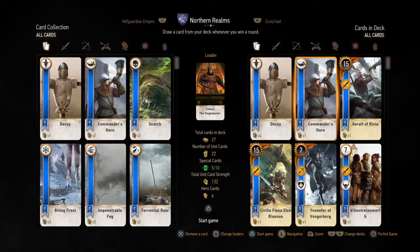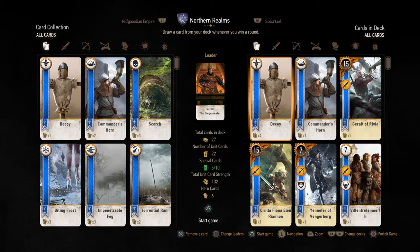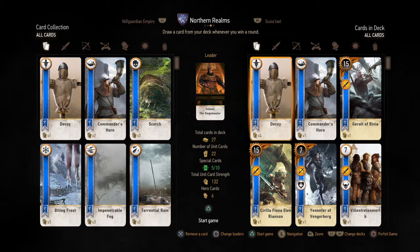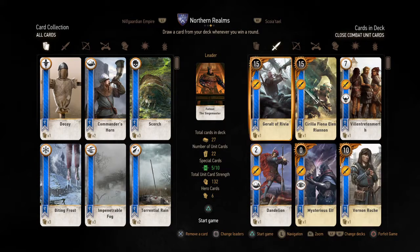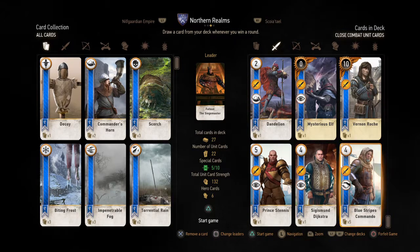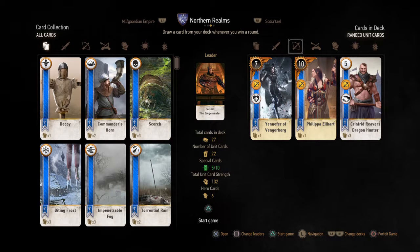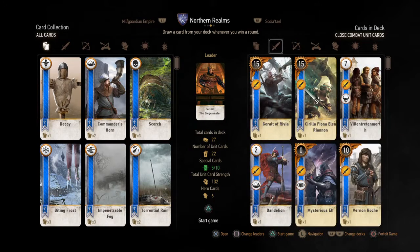I used the Northern Realms — that was the easiest for me. You want ample decoys and ample spy cards. I get rid of all the spy cards first and try to hang on to my Blue Stripes Commandos and my Dragon Hunters for the end.